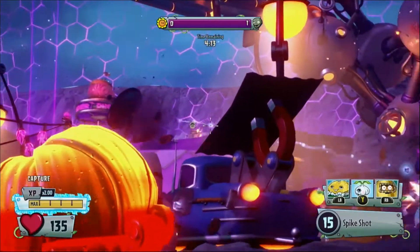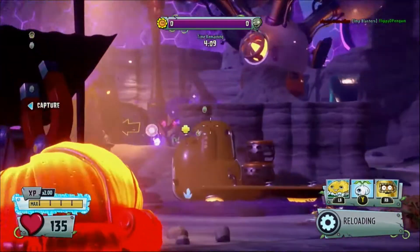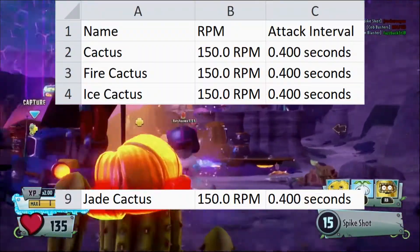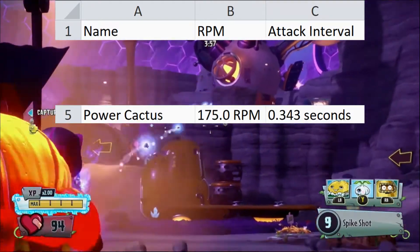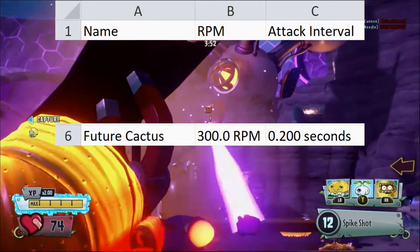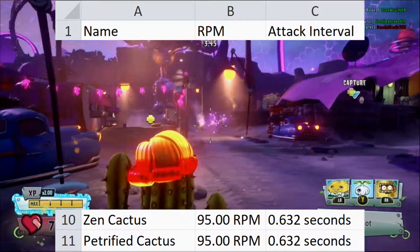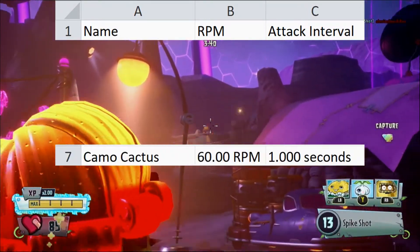Rate of fire is the most accurate way to measure how fast a character fires, and it's the single most important stat for determining DPS and time to kill. We specifically want rounds per minute, which you get by taking a character's attack interval under 1 and multiplying by 60. Default, Fire, Ice, and Jade all have the same 150 rounds per minute. Power Cactus is ever so slightly faster at 175 rounds per minute. Future is double the speed of default at 300 rounds per minute. Bandit is unsurprisingly the fastest at 400 rounds per minute. Zen and Petrified are both tied at 95 rounds per minute, and Camo slogs behind at 60 rounds per minute, meaning she can only fire a shot every second.